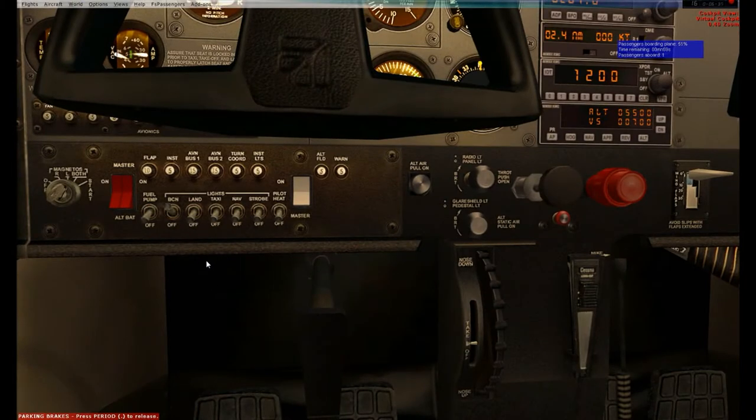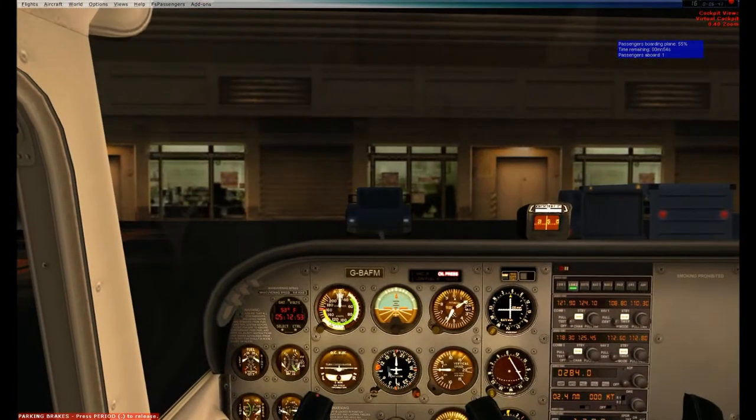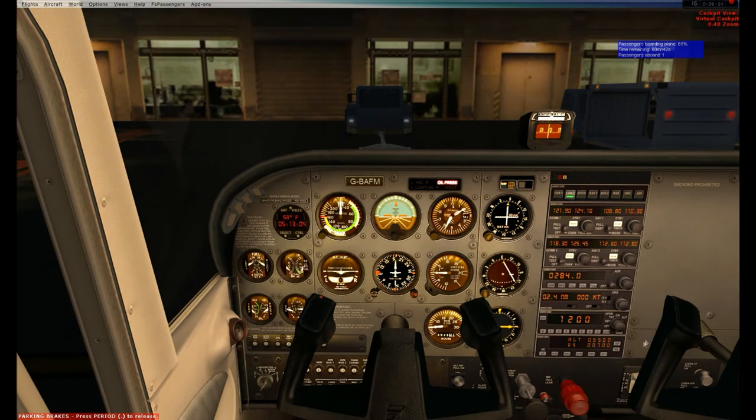Going into my before taxi checklist. I'm going to turn on my nav lights and taxi lights. Heading indicator set to roughly a 095 heading, which is going to be our initial heading. All my avionics panel is set: 112.6 for the Duluth VOR, 108.8 for Ironwood which is our first VOR intersection point, 112.8 is the Houghton VOR, and 110.3 is the Houghton ILS information.